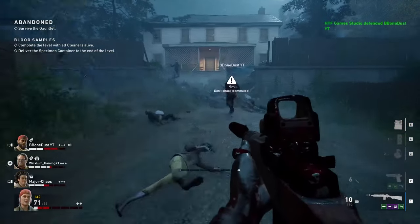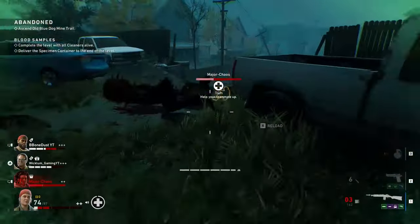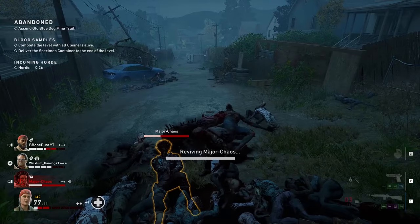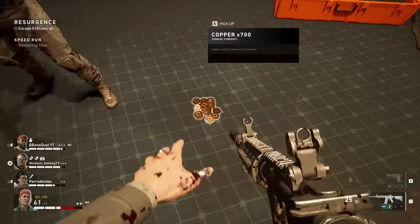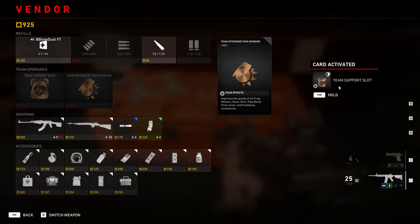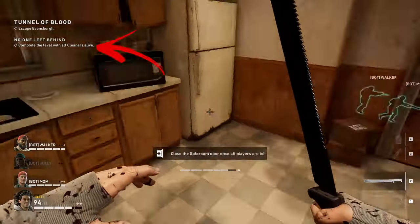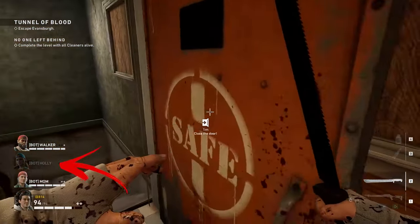After horde events in each area are done and you reach the safe house or the next area, you can usually go back and explore previous areas where no more enemies will spawn. This lets you collect more copper and restock resources you missed. Going back to the beginning of the level is also important because in some cases you can buy team upgrades from the vendor that you couldn't afford earlier. Additionally, if you have the objective to finish the level with everyone alive and a player hasn't respawned in any nest, this gives you the opportunity to buy a defibrillator and save them.